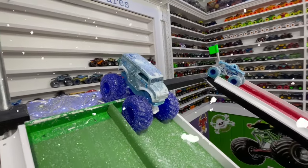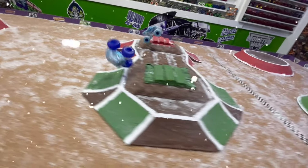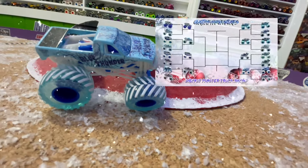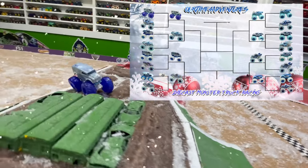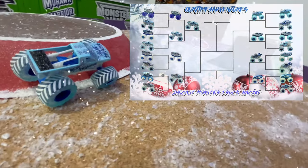Up first, we have Hot Wheels Delivery taking on Spin Master Blue Thunder. And they're off — Spin Master Blue Thunder ahead coming into the jump. Hot Wheels Delivery starts to crash in a huge crash. Blue Thunder jumps the obstacle all the way to the line to take the win. Maybe the Spin Master Ice trucks got something figured out over there in the pits. It is Spin Master Blue Thunder Ice moving on into the semifinals.